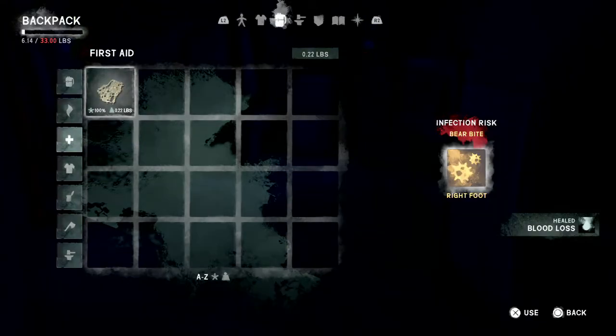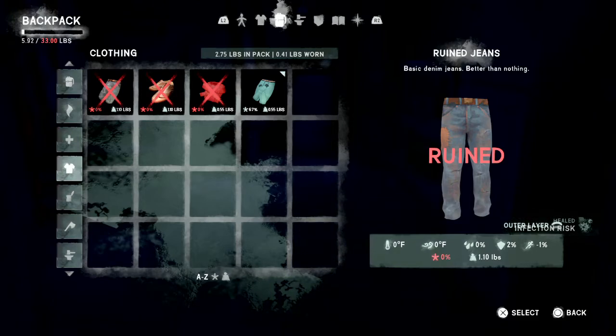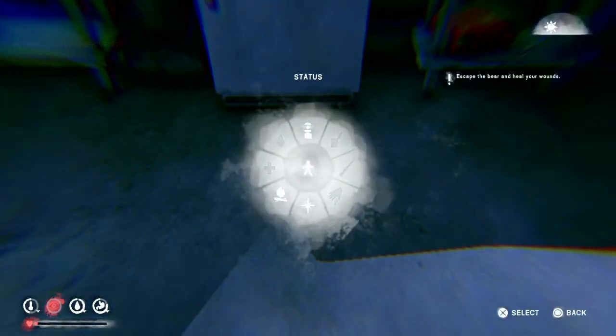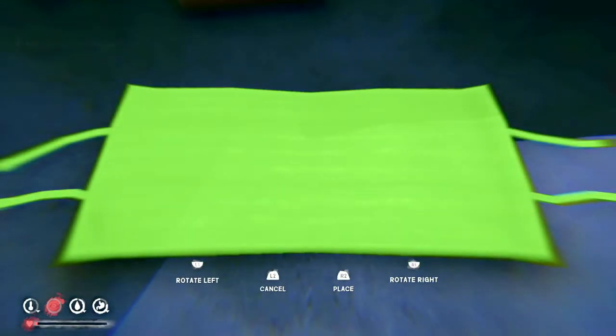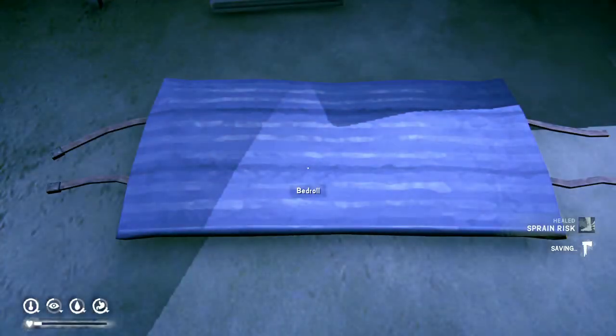Let's jump to the first aid menu. Blood loss is the key thing we need to heal right away because it'll kill us fastest. Since we've got supplies to treat the infection risk too, we'll go ahead and do that. I'm still in pretty bad shape because I'm so tired, so I think we'll sleep for a little while to get some condition back and do some looting before making the next push out of this area.